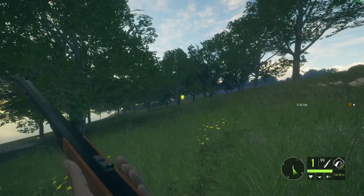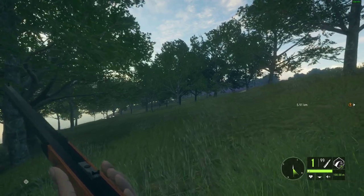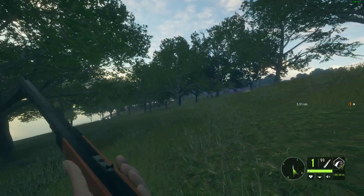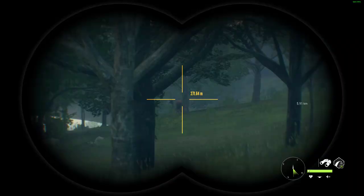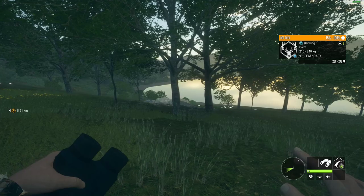Let's see if we can sneak up to 50 meters and then we'll take it with the muzzleloader. And I am not going to use the scope, because I want to try a little more challenging shot. So we'll see if we can get close enough to take a good shot at it.